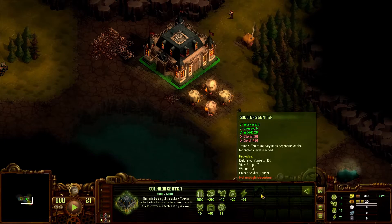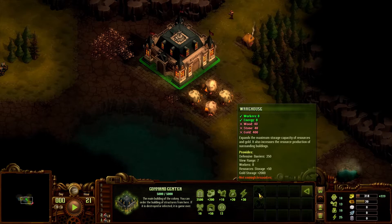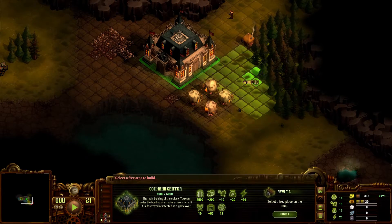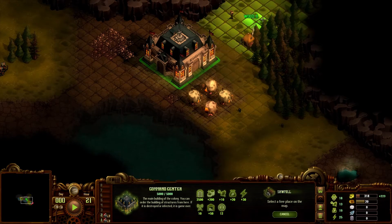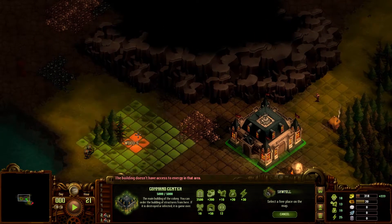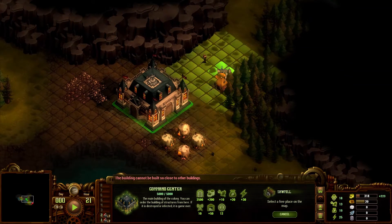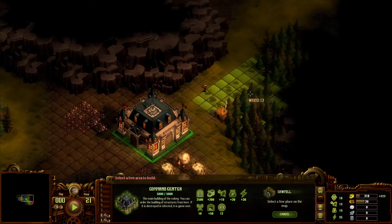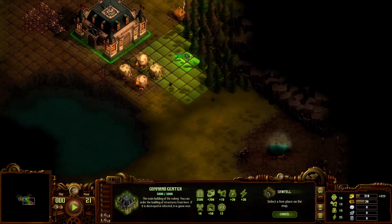For defense right now, we don't really have many options — basically a wall, a gate, and a tower you have to put units in. To make a soldier's center we need resources we don't have. So we're probably ready to start working on getting a sawmill going. You're going to want to place it near trees. Also, as best I can tell, you cannot destroy the terrain in the game — these trees are just here.